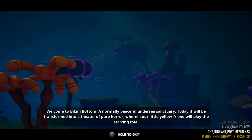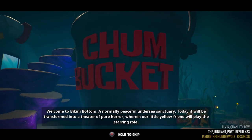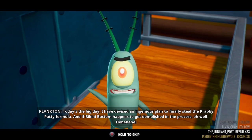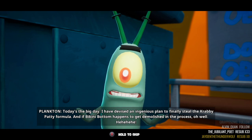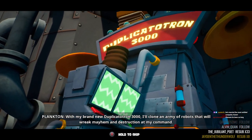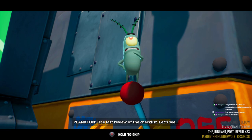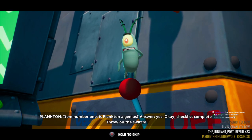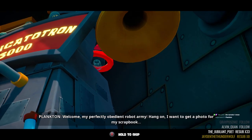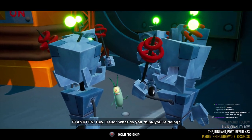Welcome to Bikini Bottom, a normally peaceful undersea sanctuary — today it will be transformed into a theater of pure horror wherein our little yellow friend will play the starring role. Today is the big day — I have devised an ingenious plan to finally steal the Krabby Patty formula. With my brand new Duplicatotron 3000, I'll clone an army of robots that will wreak mayhem and destruction at my command. One last review of the checklist: is Plankton a genius? Yes. Checklist complete — throw the switch!